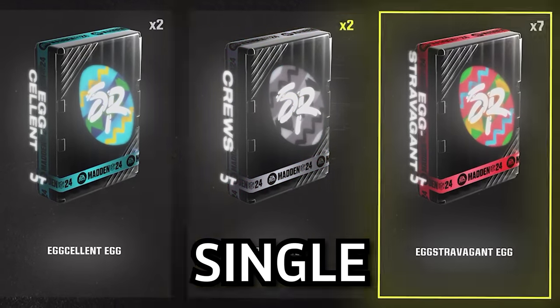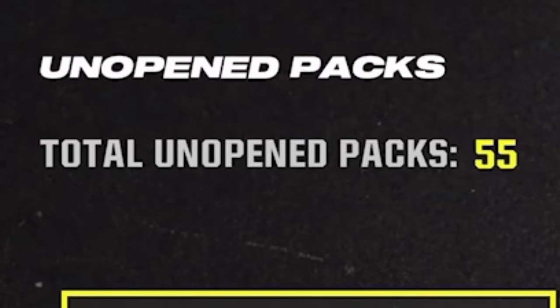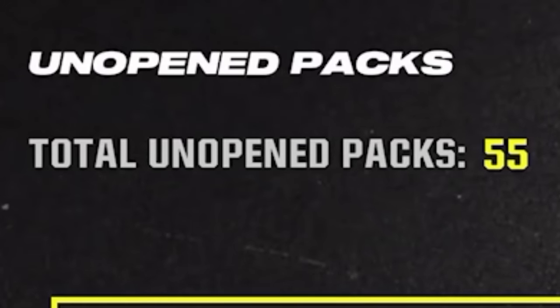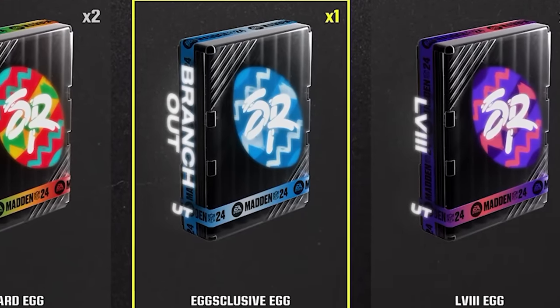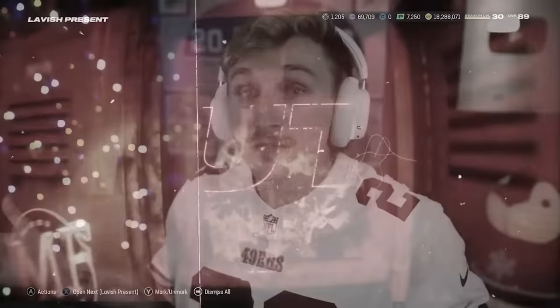I'm about to open every single mystery Easter egg in Madden 24. I look forward to this video every single year. I collected 55 eggs and we got three of the four limiteds - the Branch Out one, the Mad Stork, and the Go Birds egg. My hope is these are gold 99s. The Christmas promo was not great, so I'm a little nervous, but hopefully these are absolutely amazing.